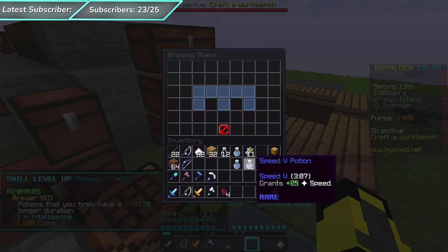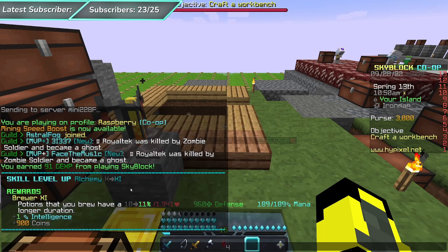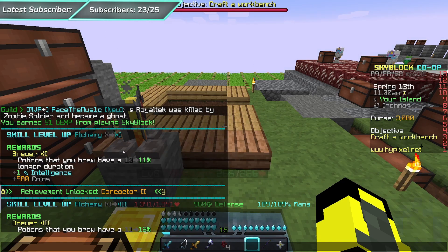Of course, the higher level you are, the more XP it takes for you to get to the next level. And so that's how I skyrocketed from alchemy level four all the way up to alchemy level 11.